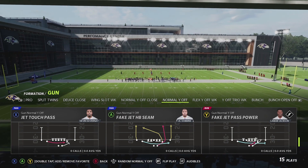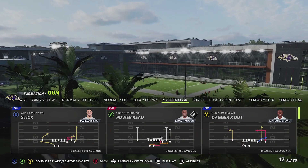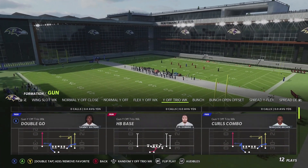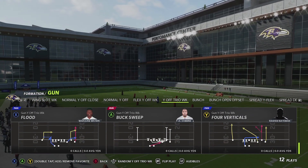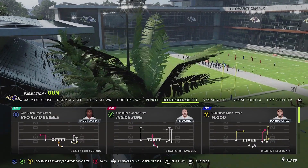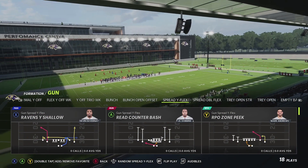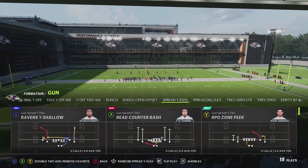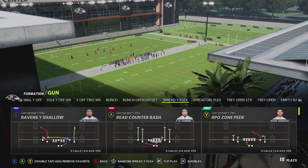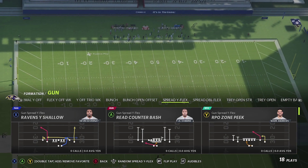Flex Fly Off Weak and Trio were there last year, but they added a Power Read play, a Dagger X Out deep in-route, and a Buck Sweep this year. Bunch is the same; Bunch Offset is almost the same as last year. Spread Y Flex was there last year, but they've added this Read Counter Bash play that shows up in a couple of formations throughout the Ravens playbook — it's a read where you also have a counter with your quarterback, with a tackle and guard pulling with you. A really cool concept in Spread Y Flex.